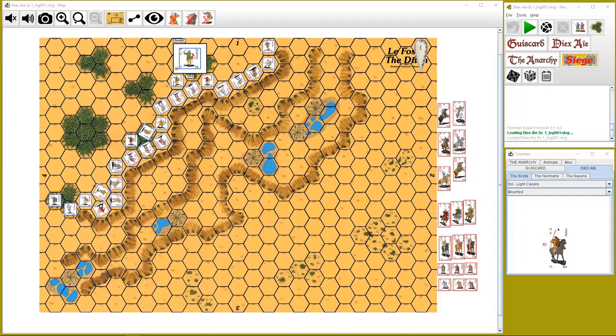The victory conditions: the Saxons must repel the Normans. At the end of 12 turns, count the number of Normans who managed to completely cross the final slope towards side four. Twelve or more is a striking Norman victory — the road to London is open. Eight to eleven is a narrow Norman victory. Four to seven is a narrow Saxon victory. Less than four is a striking Saxon victory — this keeps Norman arrogance at bay and saves the honour of the day.